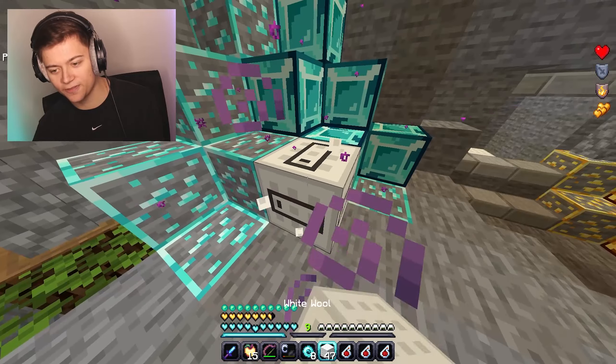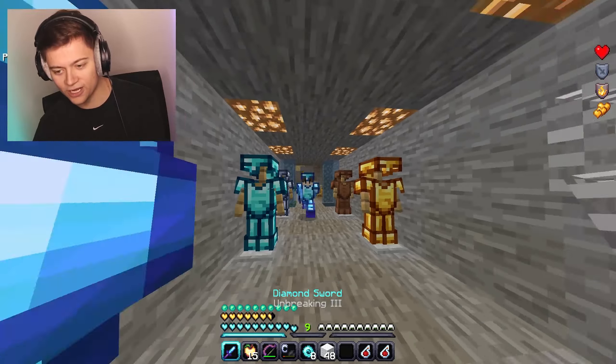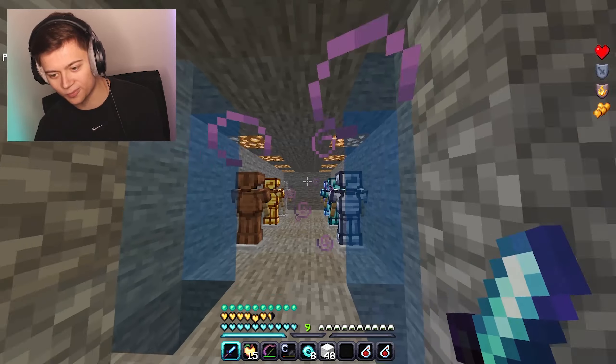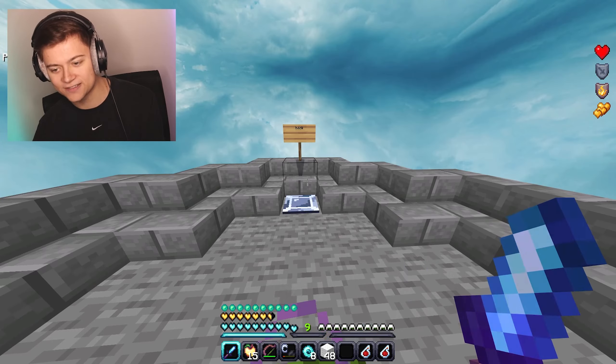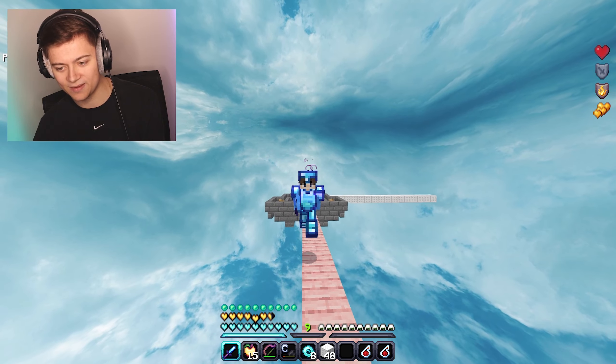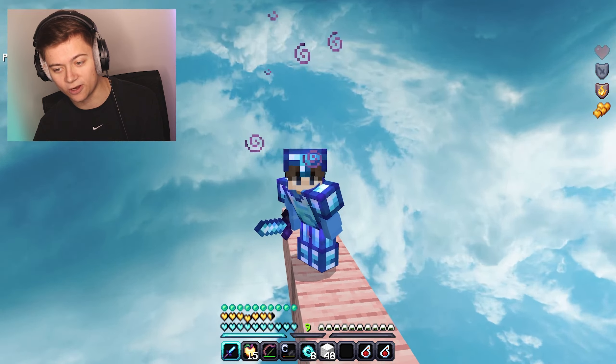We've got the ender pearl, white well with block break animation, and instant health looking pretty hype. We've also got some more epic armor sets with a dark blue outline. Dropping outside shows a blue background, same as the starting screen. That's the number five spot — I give the Glimmer 60 a rating of 10 out of 10.